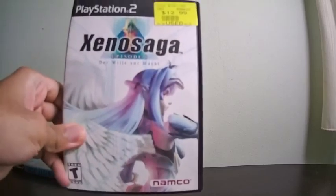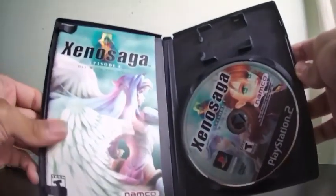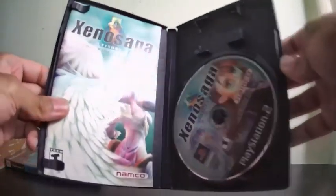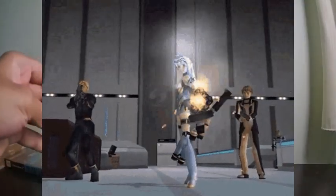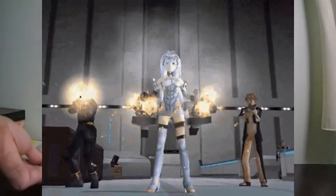I already showed you parts two and three of the next game. Which game am I talking about? Sinnoh Saga, of course. This is a turn-based RPG that I can't wait to sink my teeth into. For years I've only owned parts two and three. Now that I own part one, I can start playing it. The female character on the cover is named Cosmos — great character design right here.